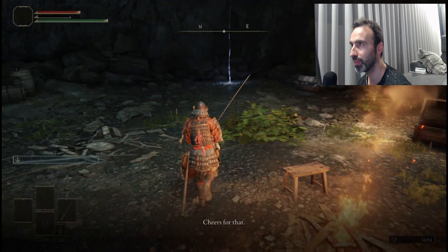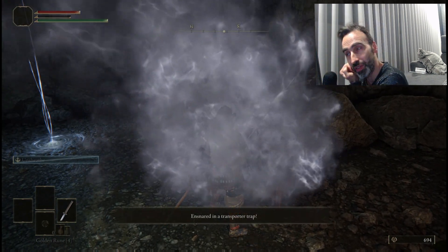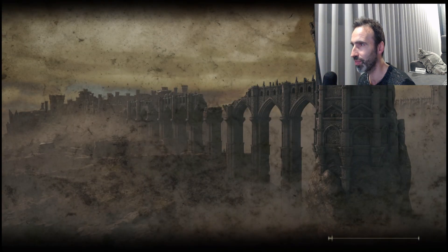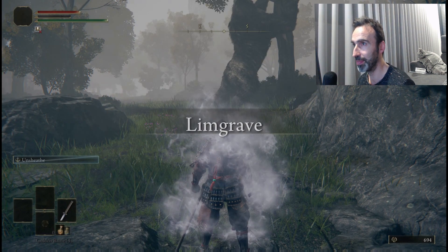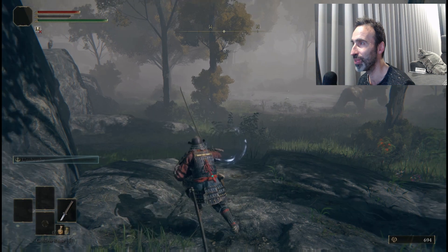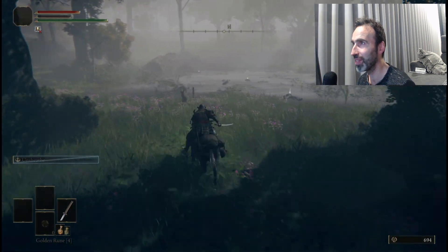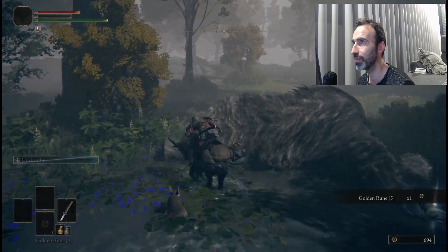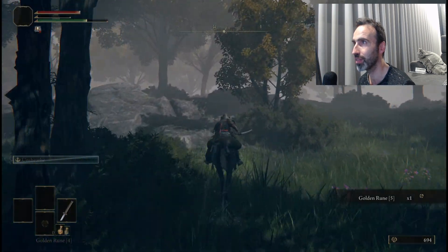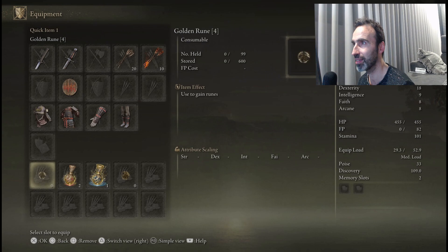Go here first — this will teleport you to another place. Every time you get caught by these teleport traps, you can't warp to other graces until you find a new grace. That's what we're doing now. This is a very scary place — we're surrounded by the hardest enemies in the game. These bears: do not engage with them. Come to the middle of the lake, grab this golden rune, then ignore the bear and ride in this direction. The grace is right there — sit on it and you can teleport out of this scary place.